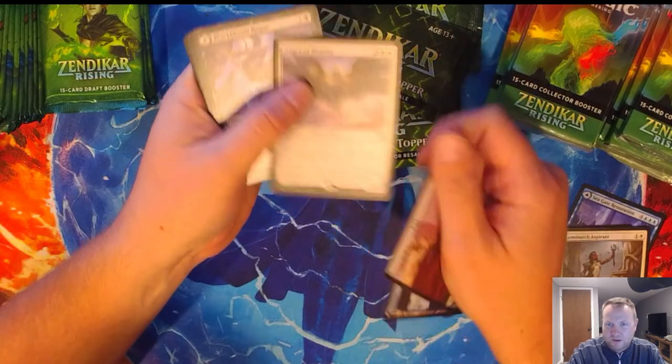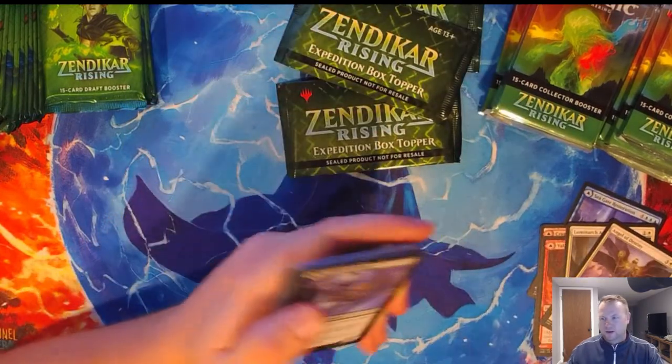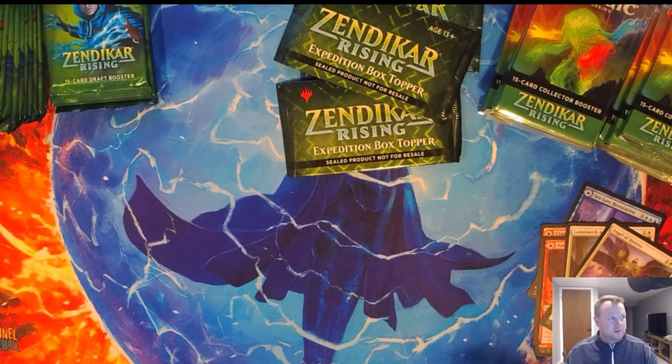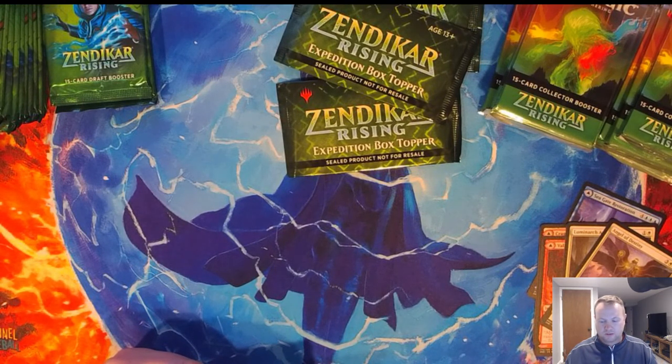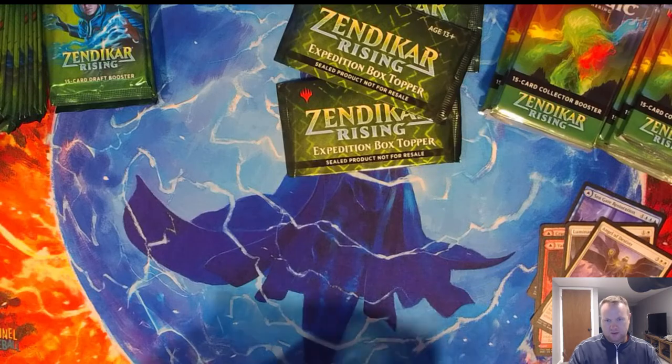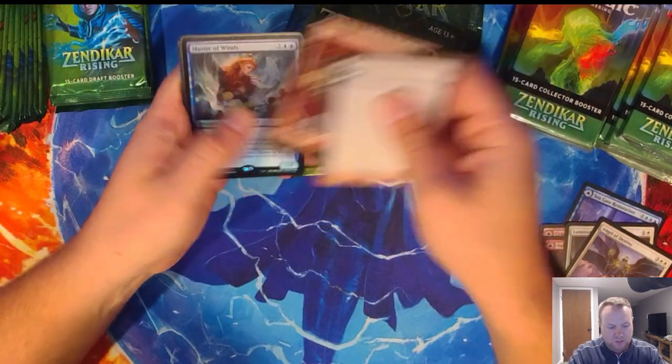That seems like a fun commander piece. Give me a heart in the chat if you love that. I got four people watching. $3.69 for the Angel — I'll take it. That's a Junior Bacon Cheeseburger. Master of Winds — nice little foil there. And the foils haven't been bowing like the old stuff.